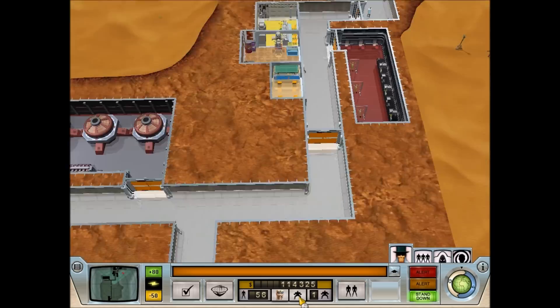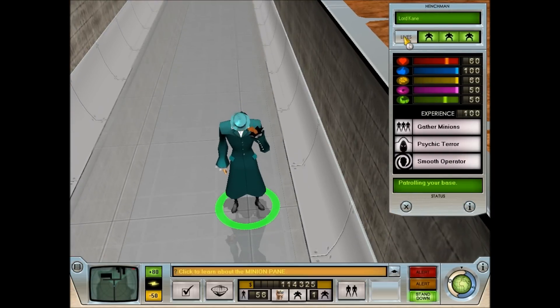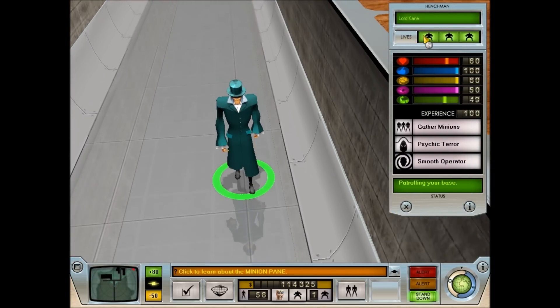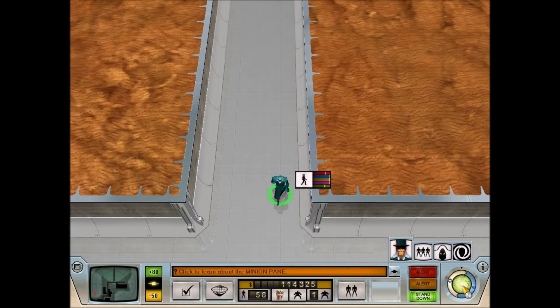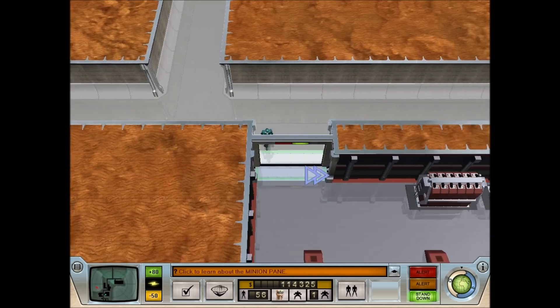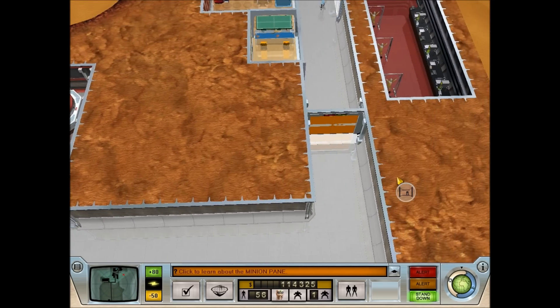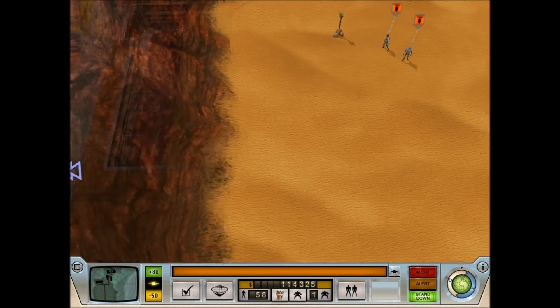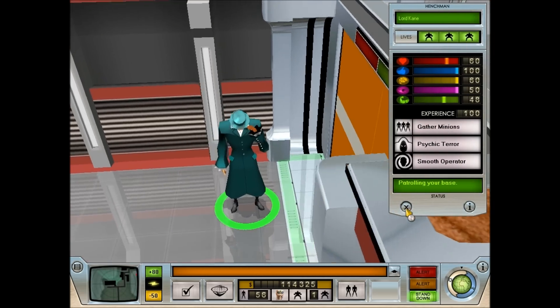That's something I should actually talk about. So something you may notice is up here it says lives, and there are three of them. Your henchmen cannot be killed by regular agents or by getting knocked unconscious on the world domination map. They can, however, be killed by super agents - think James Bond. They only have three lives, and once a super agent drops them three times, they're dead and gone forever.